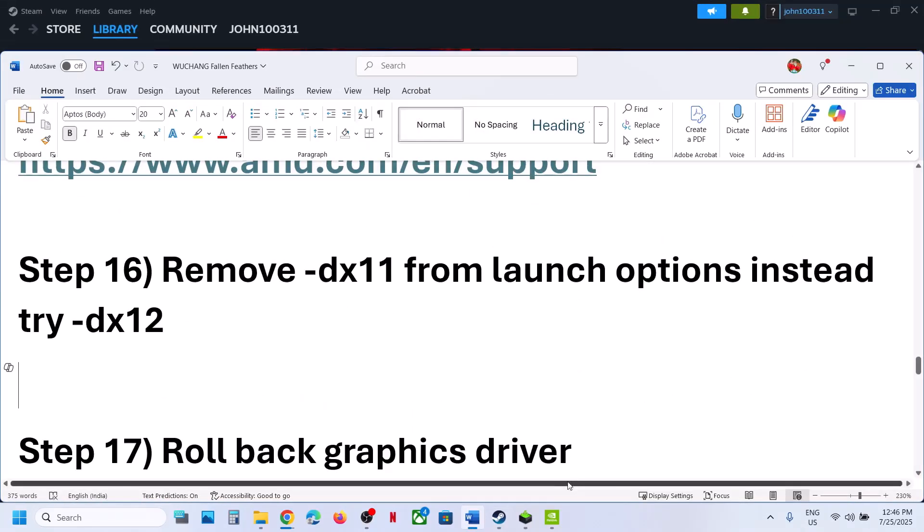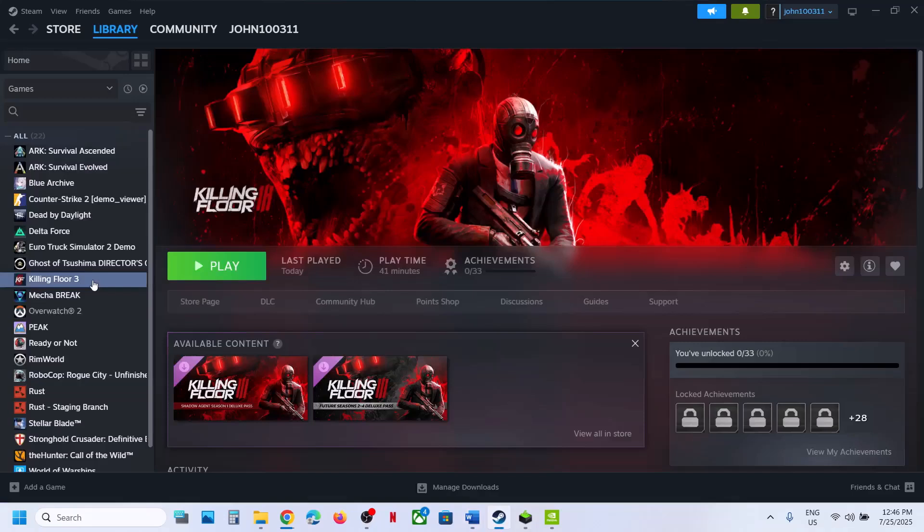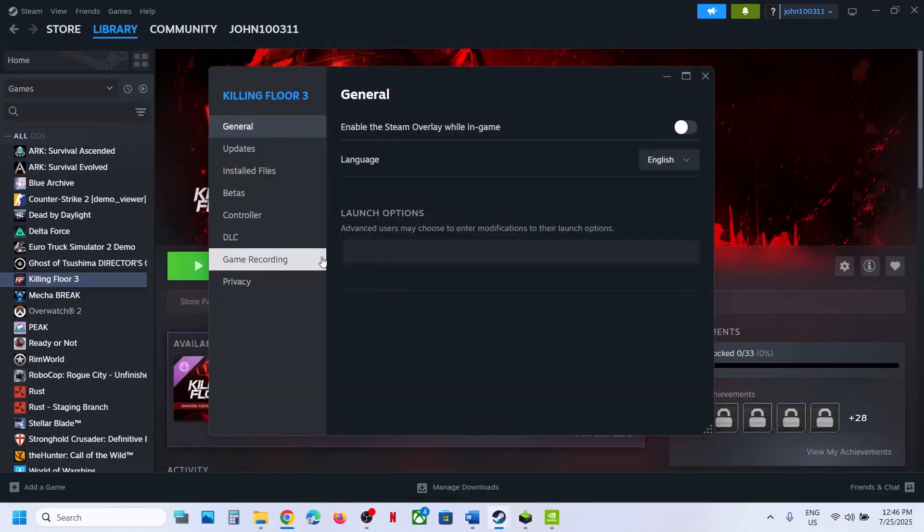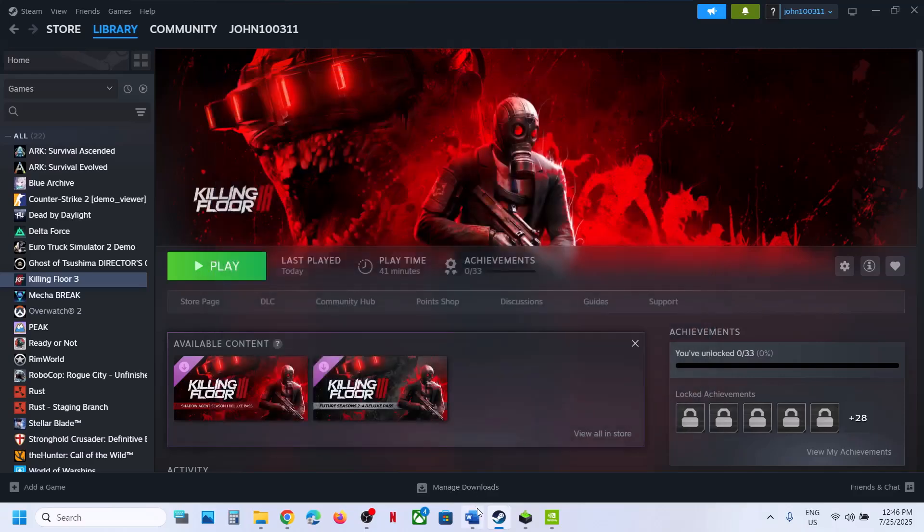The next step is to remove DX11 from the launch options. If you have any launch option like -dx11 set, remove it and then launch the game. Note that -dx12 is working fine for me, so you can give that a try. If it does not work, remove it and follow the next step.